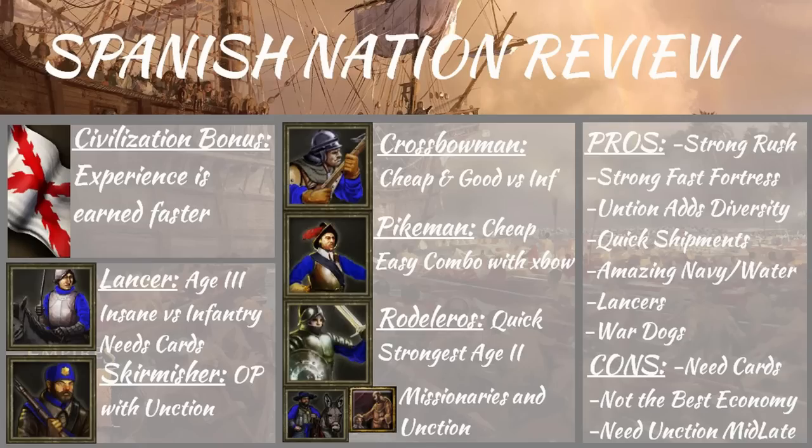Amazing Navy and water — their Navy with their insane galleon cards, we'll definitely get some really good Spanish Navy gameplay in at some point. They have some insane Navy cards and their water boom is good as well because they have the Schooner card, so they can rule the oceans very easily. And Lancers are obviously great — they're so good taking out heavy infantry. They're insane versus light infantry. Like if you have Skirmishers and Lancers are coming at you, it's over. Especially if there's Unction — it's like a one hit kill. They are an age 3 unit, you can't get them in age 2, and that's one reason people do the fast fortress: to get those Lancers.